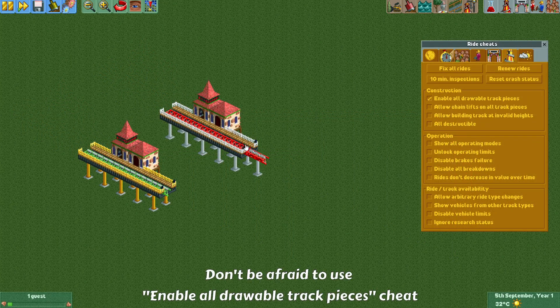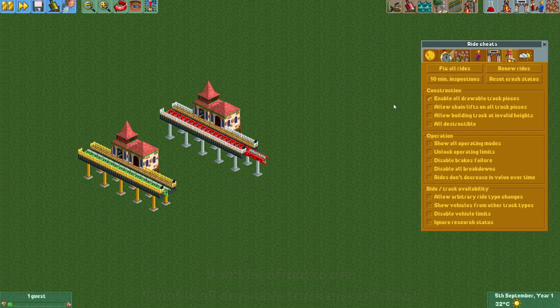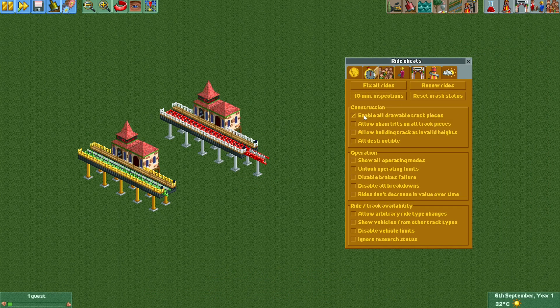If you don't agree with the removal of boosters from the Giga coaster, just go to the cheat menu and enable all drawable track pieces. It doesn't really gain you any other benefits while playing a scenario, so I think this is a perfectly valid cheat to use.